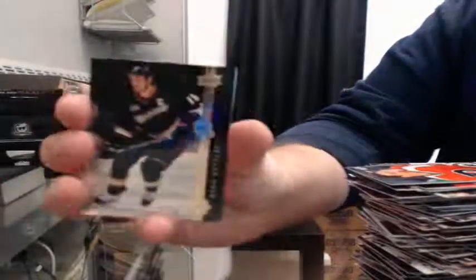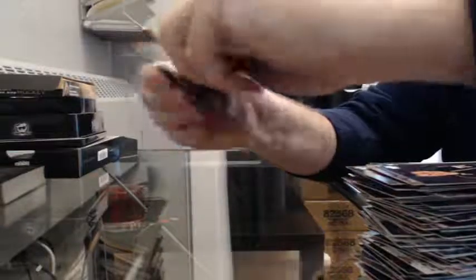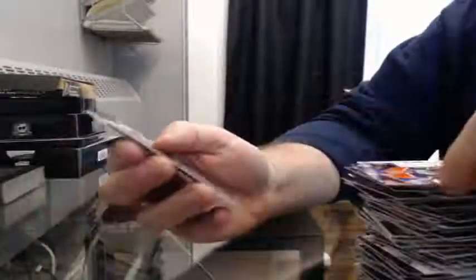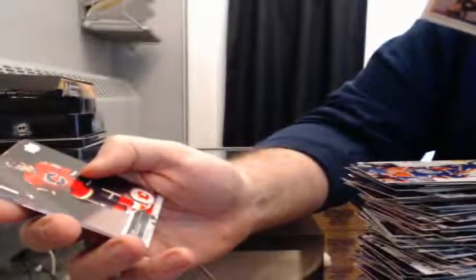Shining Stars — Ryan Getzlaf for the Ducks. And the last pack — we got one of the buybacks, 1992-93, Glen Wesley for the Bruins, from the original Upper Deck release. And we got all base to finish off the break.